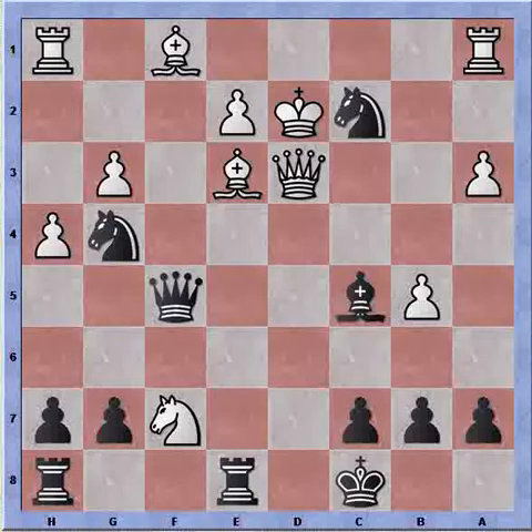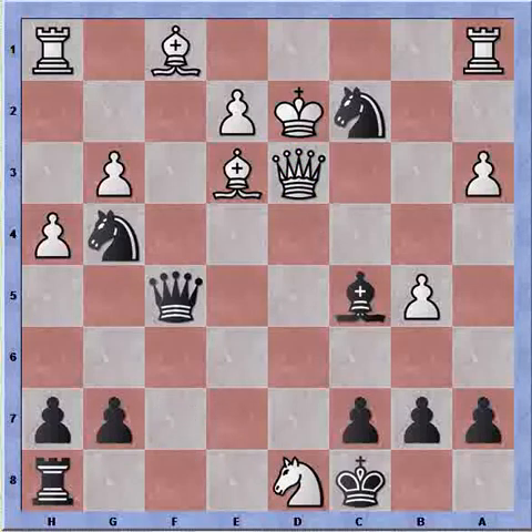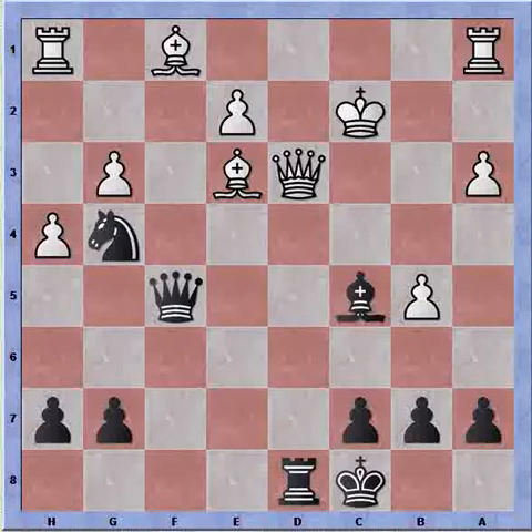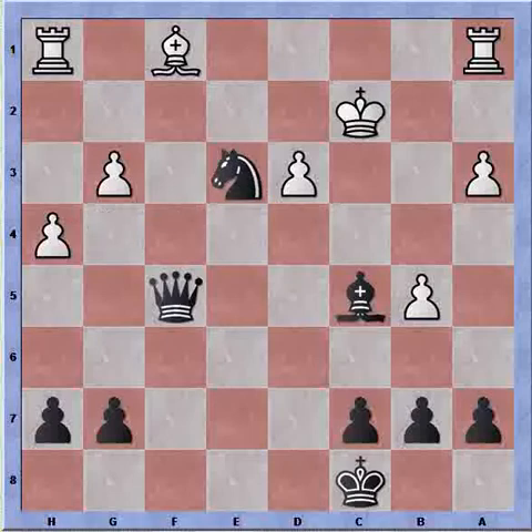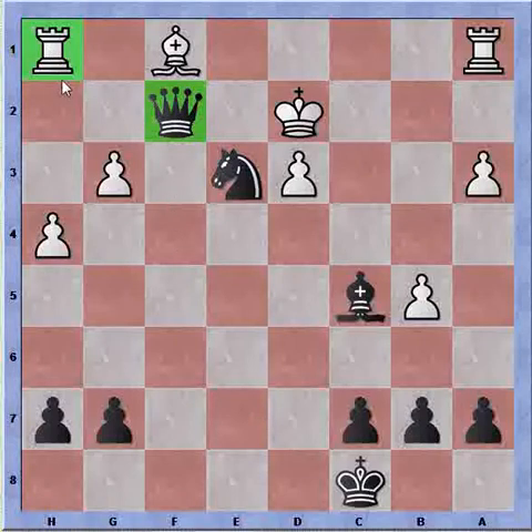King goes to d2. The queen cannot recapture because I can recapture with my queen. Rook to d8, again ignoring the attack of the knight on f7. Now of course White will lose his queen. Knight takes my rook on d8, but I only need one rook. Rook takes, king takes knight, rook takes queen, pawn recaptures, knight takes bishop check, king goes to d2, and queen to f2. We are approaching the endgame and I have a queen as opposed to White having a rook, and White has a lost game.